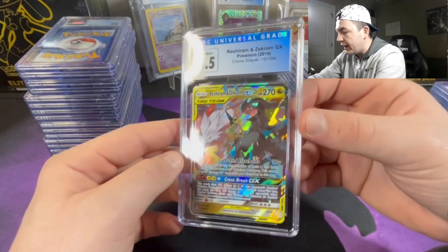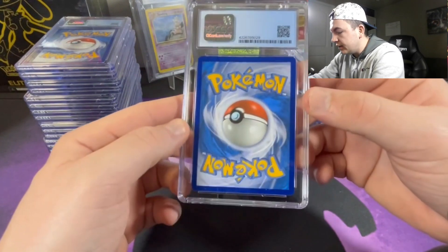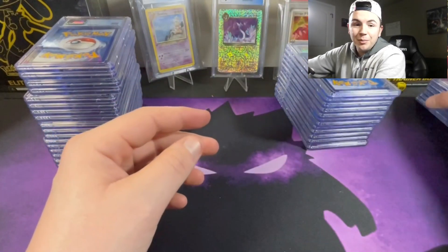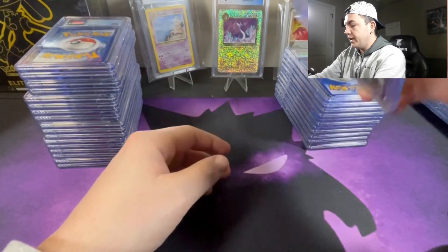Next up we got the Reshiram & Zekrom at an 8.5. Do you see anything wrong with that? There's some whitening at the top right and at the bottom as well — it's pretty bad. Actually, now that I think about it, 8.5 for that card is pretty good because there's definitely some bad whitening there.